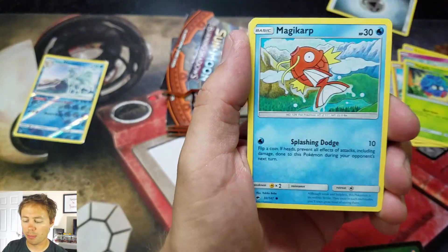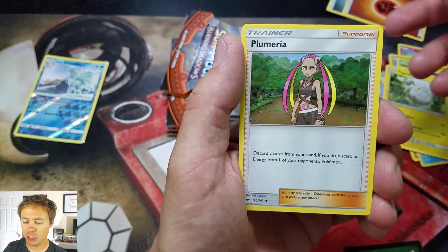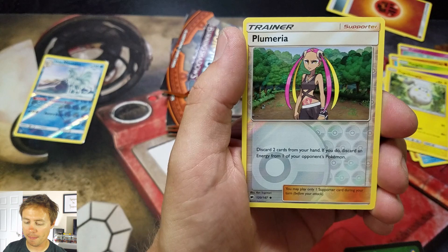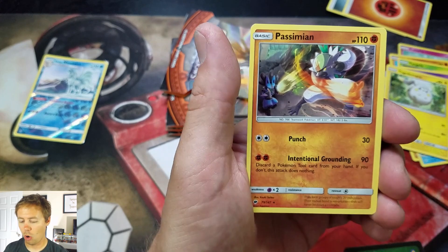Alright, here we go: Mudbrae, Magikarp, Pansear, Krogunk, Tagadameri, followed by a Fighting Energy, Plumeria, Simipour, Super Scoop Up, Plumeria again — this time Reverse Holo — and a Pissimian Rare.